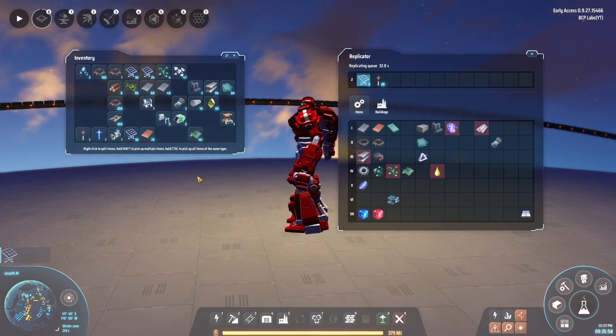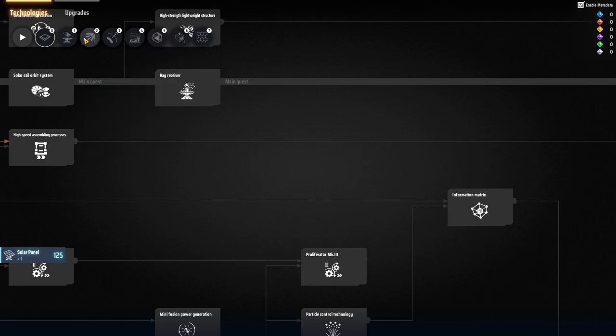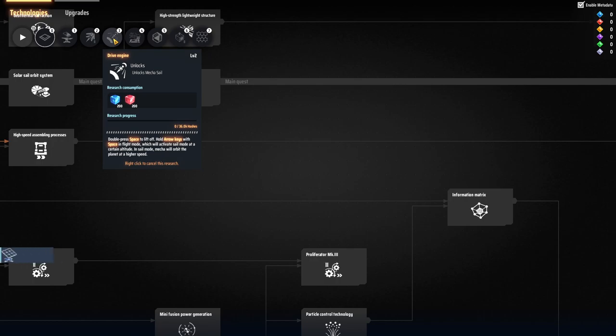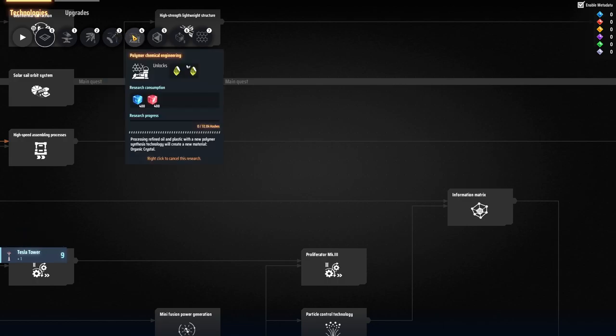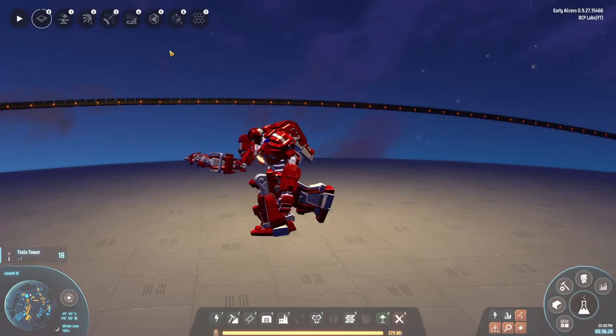Next up we've got drone speed, so the drones actually gain two meters per second flight speed, which is actually going to come in really handy. After that is drive engine two, which means I should be able to go to other planets in this actual star system. Then we get into polymer chemical engineering, high strength crystals, and a few other things.